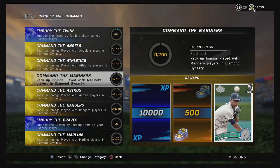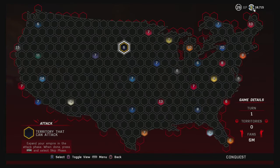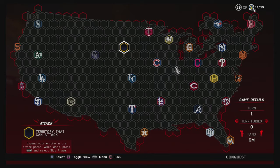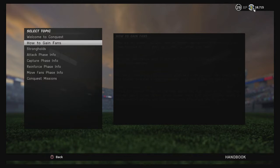This is what the map looks like when you first start the game. You're this one little lone square here in the middle of the United States and you've got to take over this whole entire map. You start out with a lowly six million fans. Hit the square button to see how many fans you've got — also visible in the bottom right-hand corner of the screen. We own zero territories right now, and this is our stronghold that we need to defend.